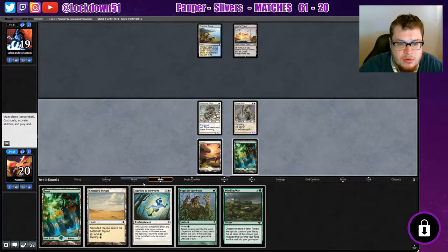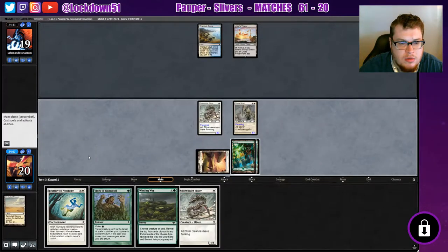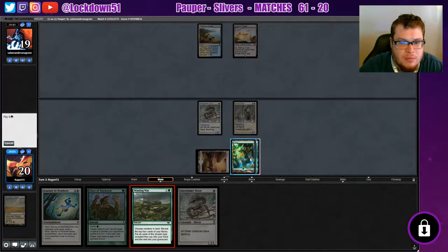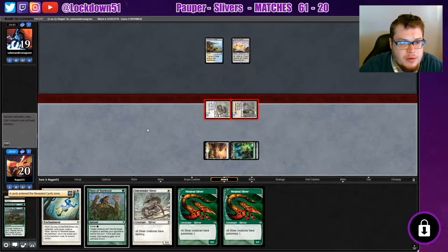We're playing Rainbow Tron. Winding Way is not bad, but I think we'll wait on the Winding Way. Actually, that doesn't work so never mind, we're just going to do this now. Let's get in there - two vivid lands, we'll take it.